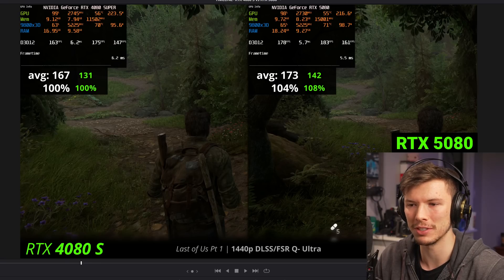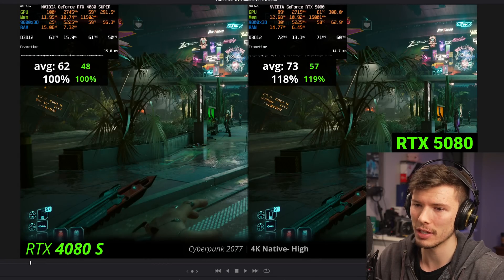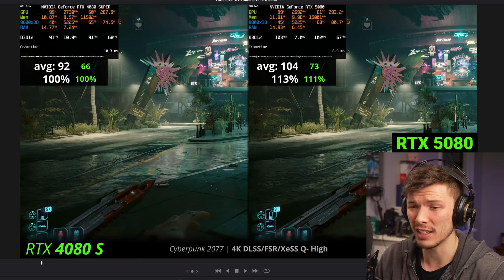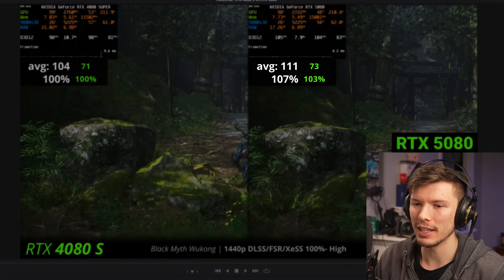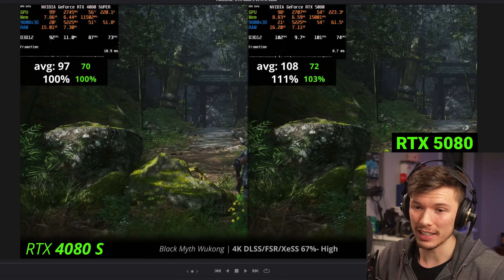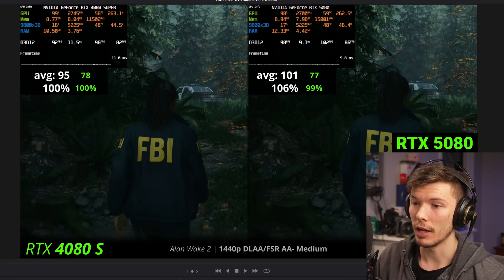It does have a new feature with DLSS multi-frame generation. In Cyberpunk at 1440p Ultra it's getting around 23 fps improvement, but at 4k it's only 18% faster. In Black Myth Wukong at 1440p native it's only 7% faster, and at 4k it's only 11% more performance — not exactly crazy. In Alan Wake 2 at medium settings 4k it's only 11% faster, and at 1440p it's only 6% faster than the 4080 Super.